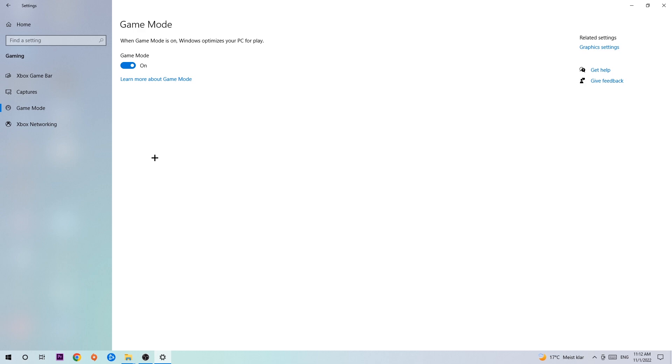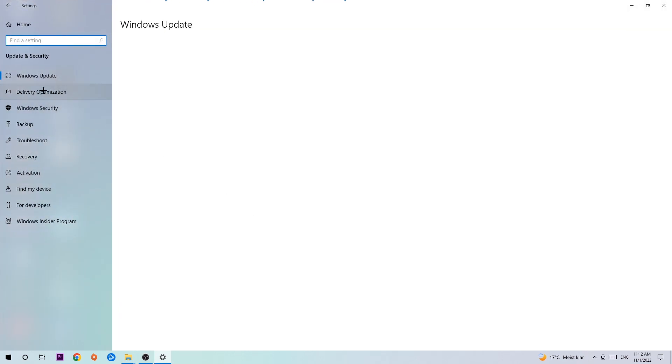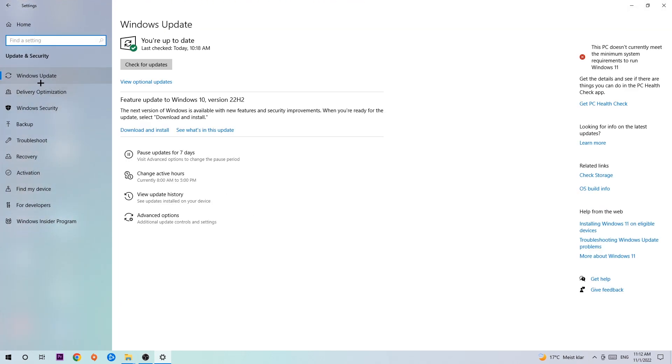Afterwards, hit Game Mode. I can't really tell you to turn this off or on — you need to check it for yourself and stick with the setting which works better for you. Then go back once and hit Update & Security. Stick around Windows Update — I know it sounds a little basic, but trust me, updating every single driver you can possibly update on your PC will help a lot with FPS drops, frame drops, and stuttering. Update to the latest version of Windows.